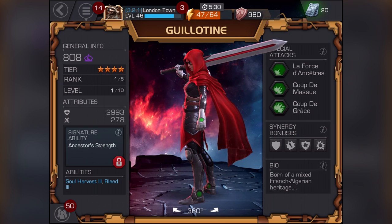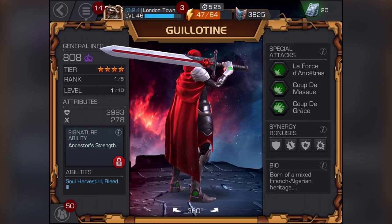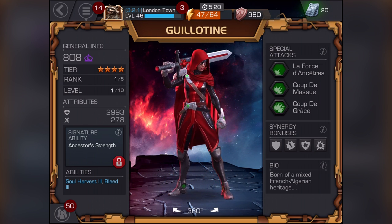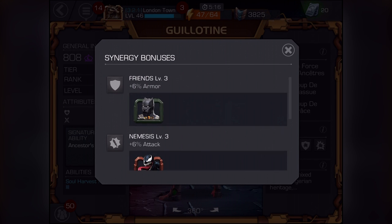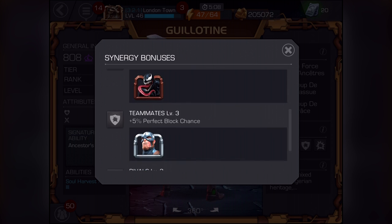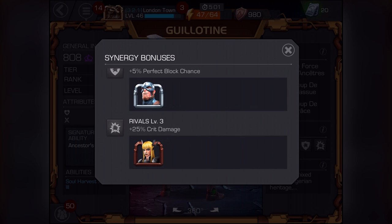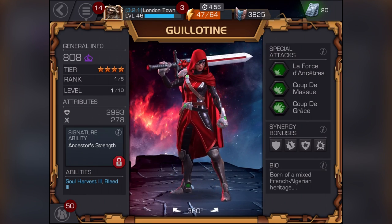Her attributes right now: health is 2993 and attack is 278. She's not awakened so we haven't got ancestors' strength. Her abilities: she's got Harvest Soul, Harvest level three, and Bleed level three — which is awesome. Her bonuses: six percent armor with Black Panther, six percent attack with Venom, five percent perfect block chance with Captain America World War II version, and 25% critical damage with Magik.